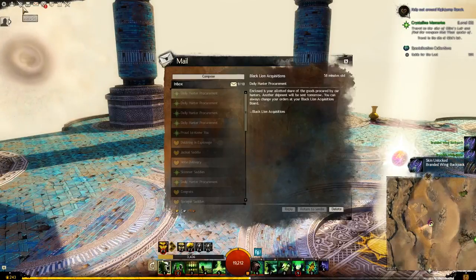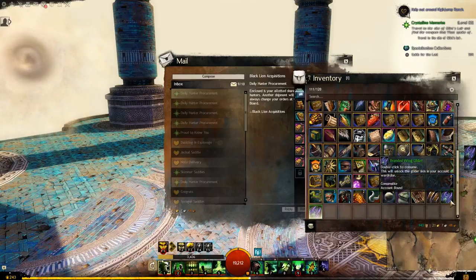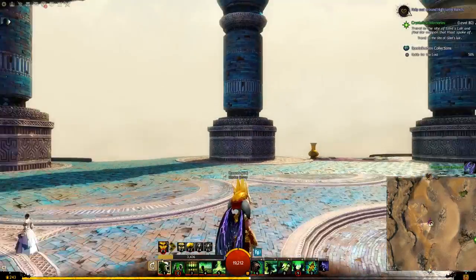Hey guys, so I finally got my glider. Took about 20 minutes, I'd say. So I've got the glider and the backpack — this is what it looks like.